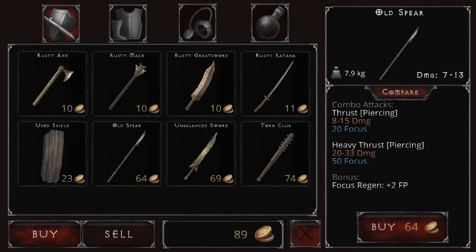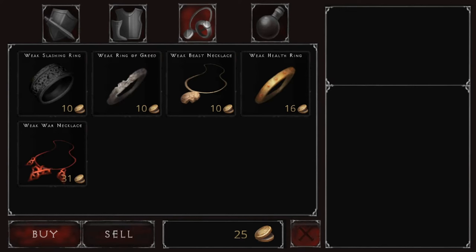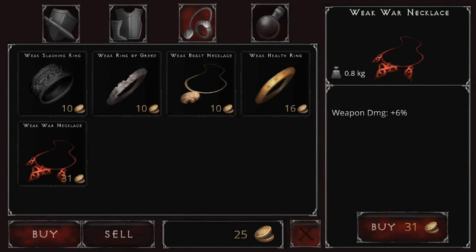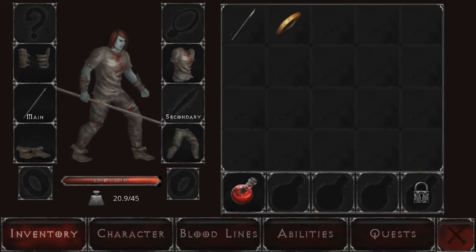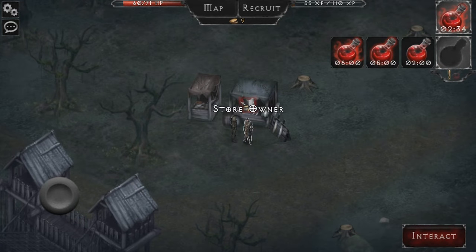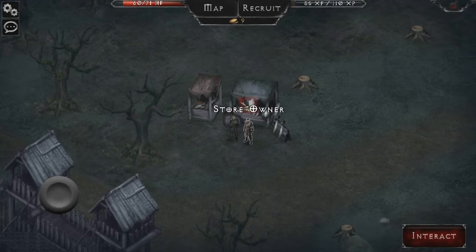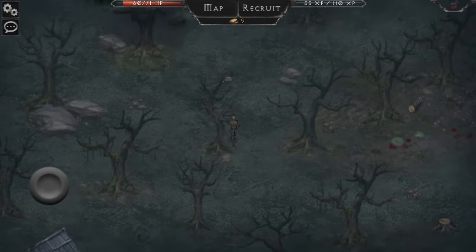We now have the chance to buy the old spear, which gives different combo attacks including heavy thrust and piercing thrust. There's also equipment to buy - some rings. Beast hunter gives six percent XP. There's a max health ring at 16 gold - I'm going to have some of that. We now have 60 hit points with the ring equipped. Make sure to keep using those potions.